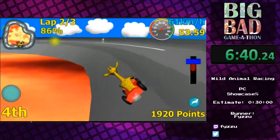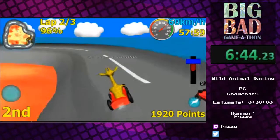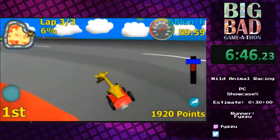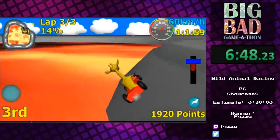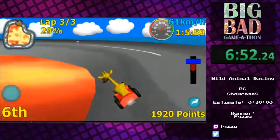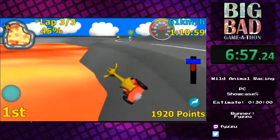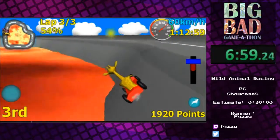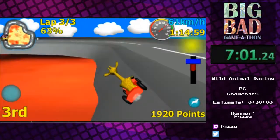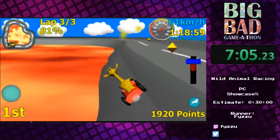Jumping along here just actually kind of hops me up in the air - it's a bit odd. But the fastest way to do this course is indeed to just basically go around the interior of the volcano because, you know, gravity. What's that? Nobody understands how gravity works. You cannot blame a person for making a game in which gravity physics don't function in a way that you would expect.